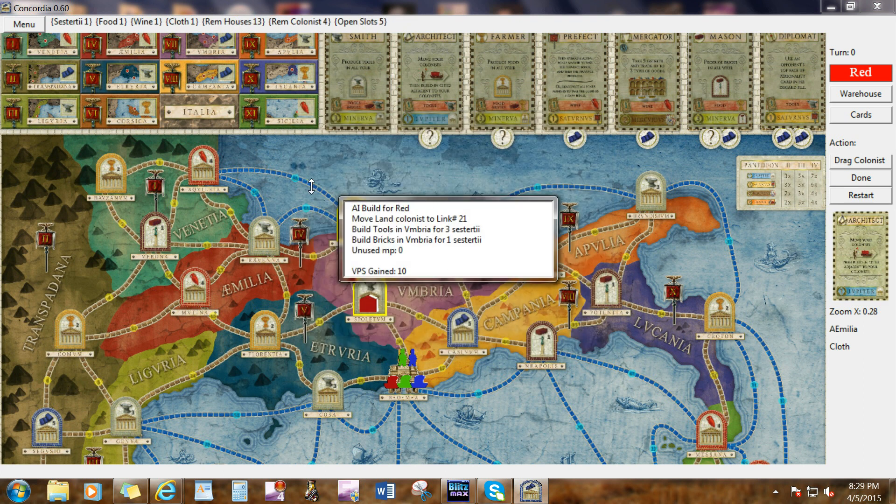The computer player is driven by what action can give the most victory points, which means typically architect, buying cards, senator, or tribuning to build more colonists. It'll pick the action that gives the most victory points. If no action it can perform will give victory points, it'll look at what goods it's lacking — typically bricks, cash, or some other good — and then perform an action to increase the amount of stuff it has.